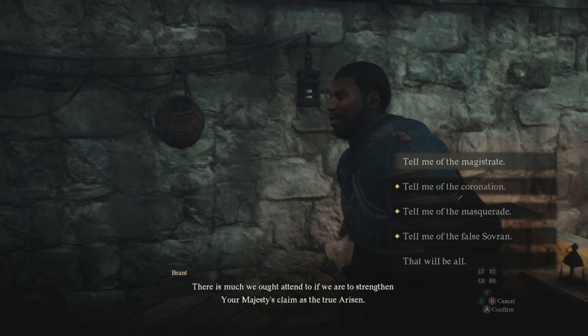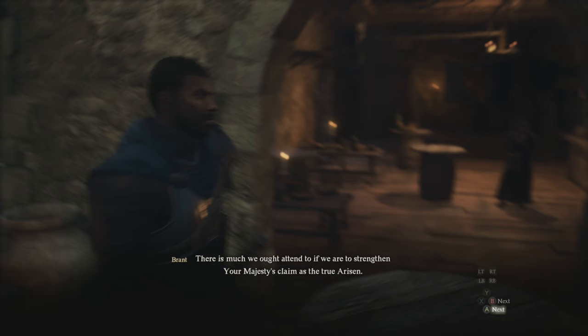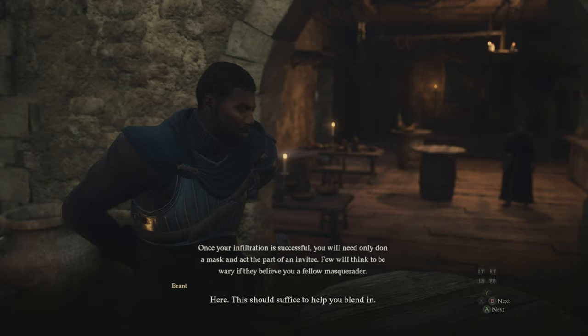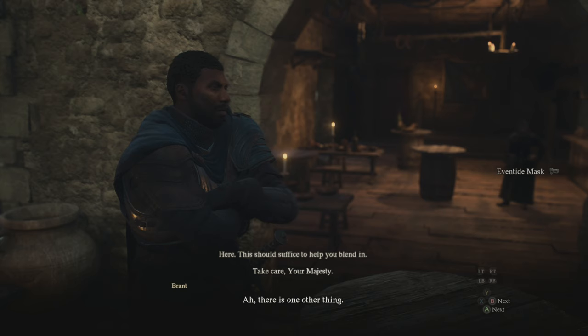The first item we're going to need is the eventide mask. To get this, we're going to head over to the Star Drop-in in the middle of Vernworth and speak with Brandt. When we speak with him, we want to start a quest called the Stolen Throne by selecting the option that says 'tell me of the masquerade.' He's going to give you a lot more dialogue, but he'll also give you the eventide mask, which is what we'll use to sneak into the masquerade.